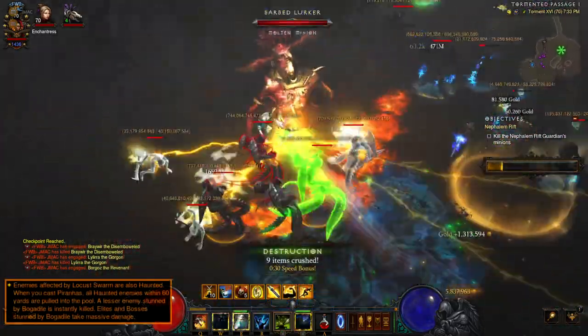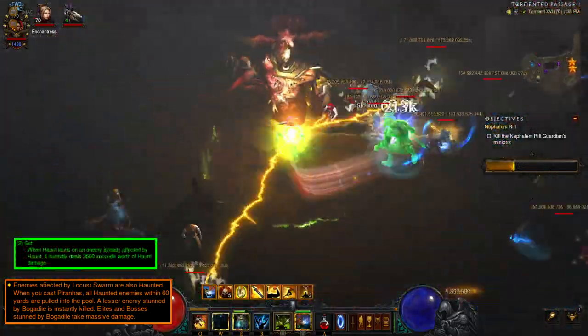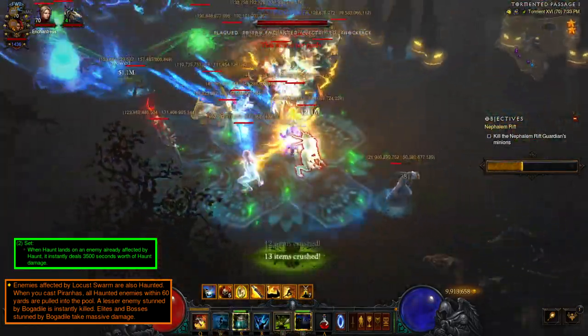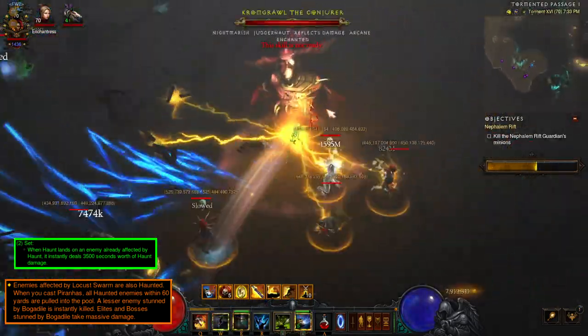First up we have the new Crucible effect that casts Haunt at enemies affected by Locust Swarm. Then you have the two-piece Jade set that reads: when Haunt lands on an enemy already affected by Haunt, it instantly deals 3,500 seconds worth of Haunt damage. You pair this with Creeping Death. So basically we're trying to hit each enemy at least twice with Haunt to proc this.